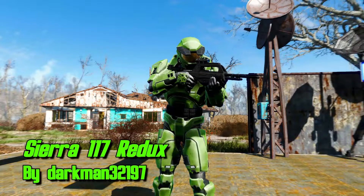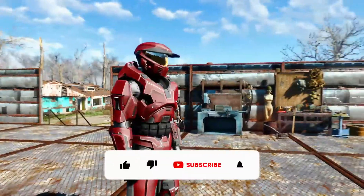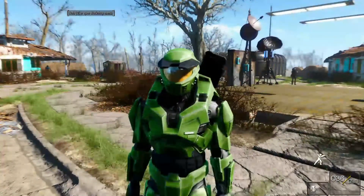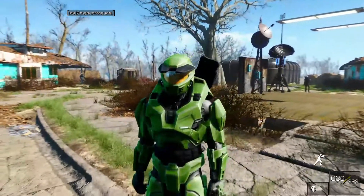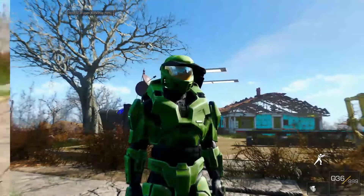Next up is Sierra 117 Redux. This is basically the classic Halo Combat Evolved with the original Xbox look — the perfect classic look if that's what you want. There are various color options if you want to mix it up, giving you more choices in case you don't want to go with the Mjolnir Mark V mod.